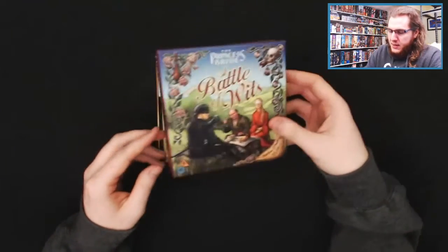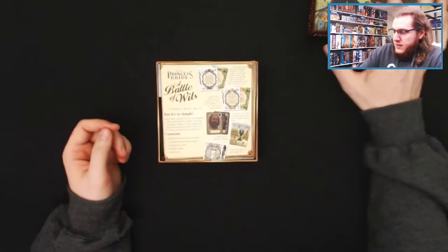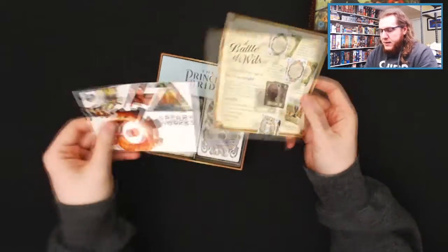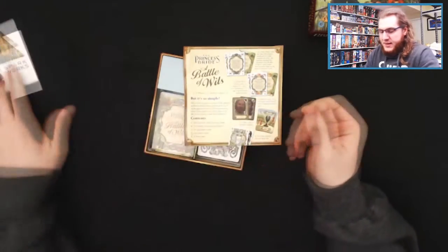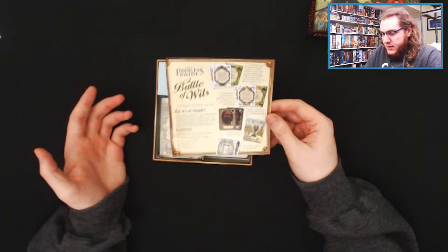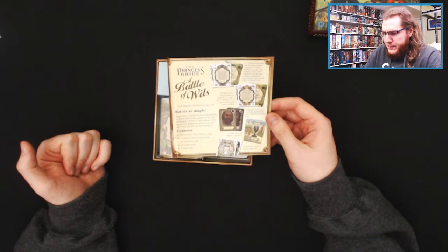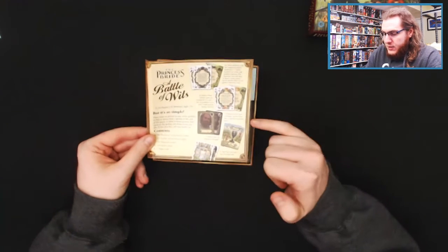Kind of a loose top, not super tight, which isn't a bad thing. Nice square box, easy to throw in a backpack on the go. Looks like we got a rulebook right on top, and a little pamphlet for some other games from the same company. The rulebook starts off telling you how many players, game length, ages, the contents you should expect to find, how many of each, and kind of what they look like. It even goes into detail.